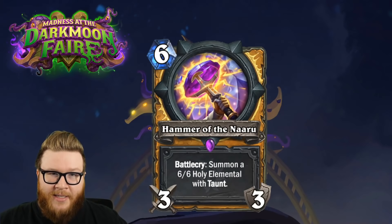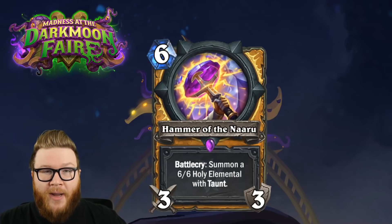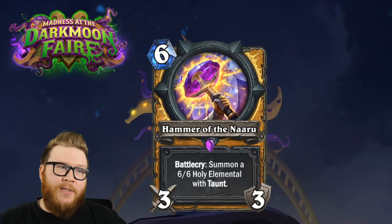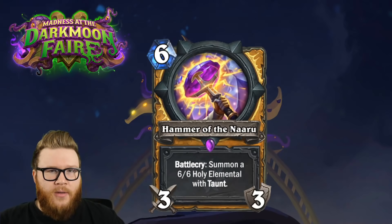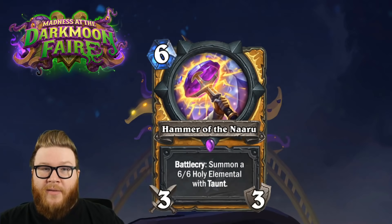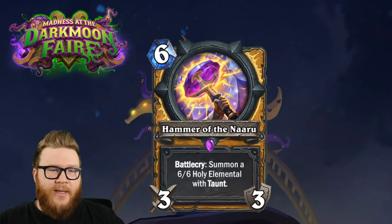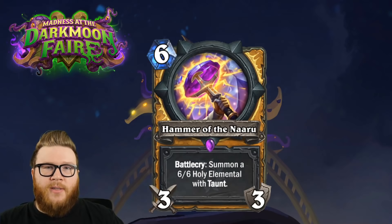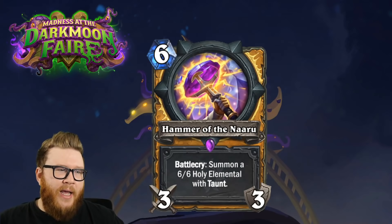I think mostly it's the 6/6 you care about here. This makes it kind of like a better Fire Elemental for Shaman - you deal three immediately, get a reasonably sized body on board, but the body's better with Taunt and the weapon's better than three damage most of the time since you get three ticks of it. Generally speaking this is a much higher strength card than Fire Elemental. You could envision Paladin decks that care about big threats running Hammer of the Naru.